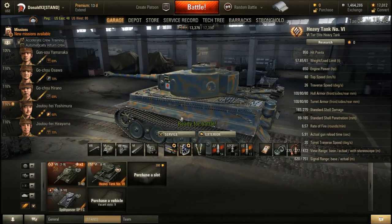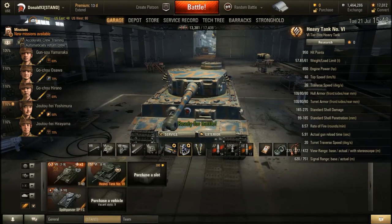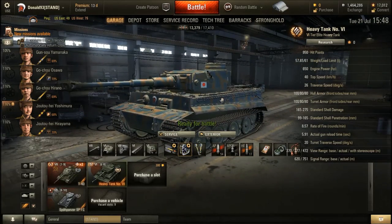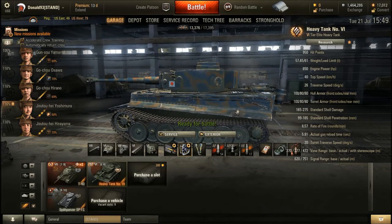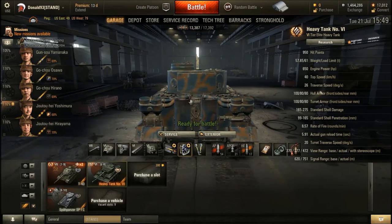The armor thickness for the entire side is 80 millimeters. If you angle the armor correctly to the left and right, you can ricochet some rounds because the armor is thick enough to do that. The rear is 88 millimeters but can be penetrated easily enough. The engine can be knocked out with a well-placed shot to the engine compartment.